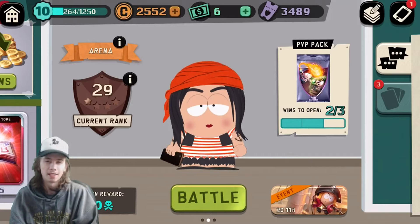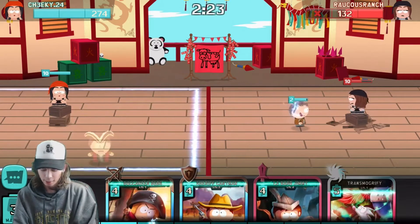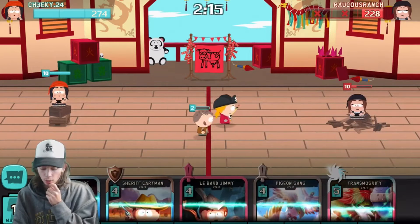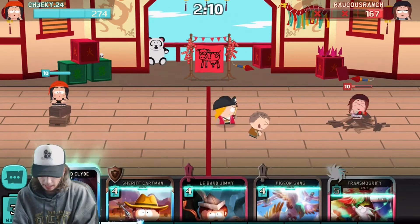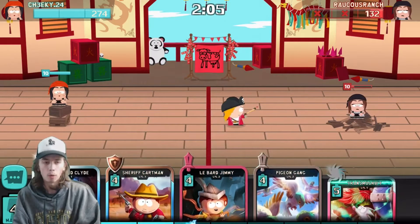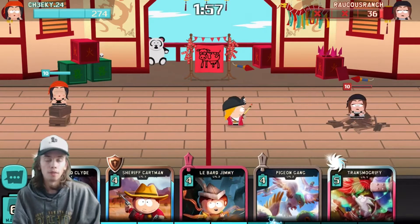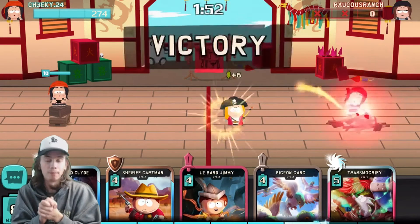It looks like this person just let me win. Thank you, game. I love you a little bit. Now we can drop the Bebe and see what kind of damage she does to the tower on her own. It's at 228. She does 32 attack on the tower, which I think is a little bit more effective than most snipers. I think she's probably a promising sniper if you need her on your team. There we go — that's a win, guys. Thank you, whoever this is, for giving me this win.